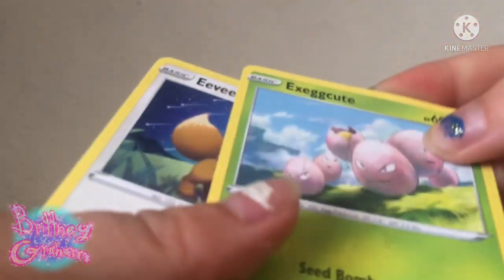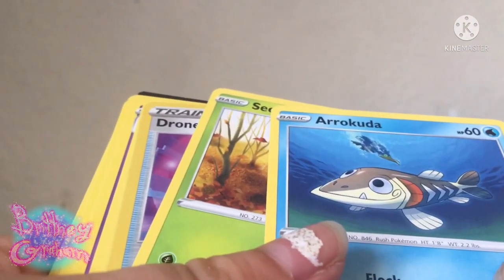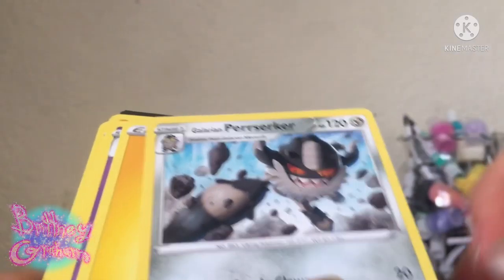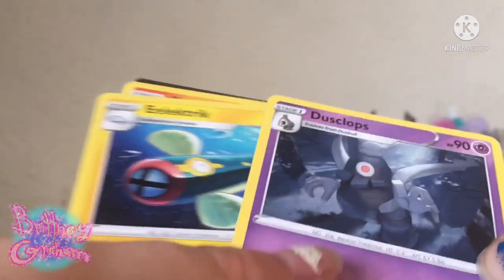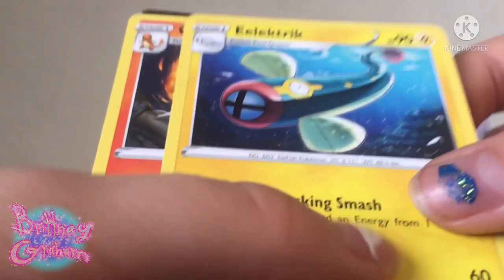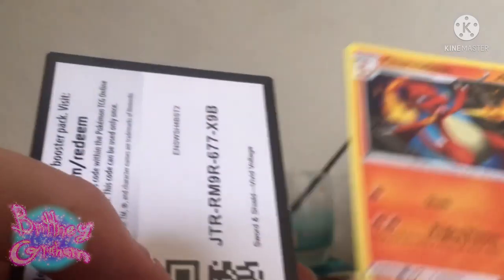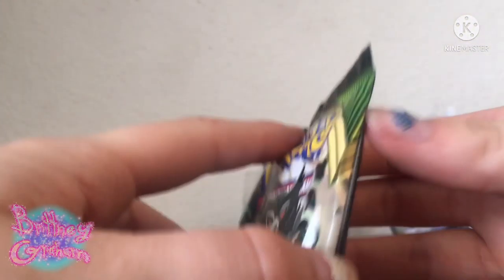I got another Exeggcute, and Eevee, and Woobat, and Aerokuda, and Seapot, Drone Rotom, and Galarian Berserker — already have that one — Energy card, already have that one. And Deu-Squops, and E-Electric, and Charmillion? Yeah. And here's the code card, and the back of it. Next pack.